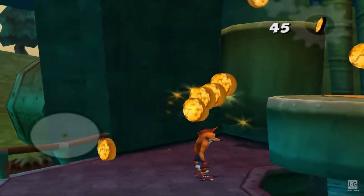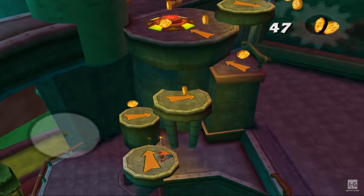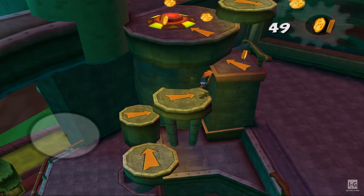Wumpa coins are scattered everywhere and even inside certain objects. Collect that coin, baby, and spend it like crazy on new stuff.